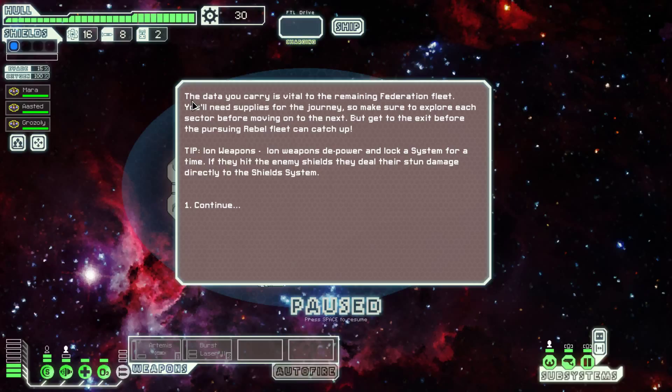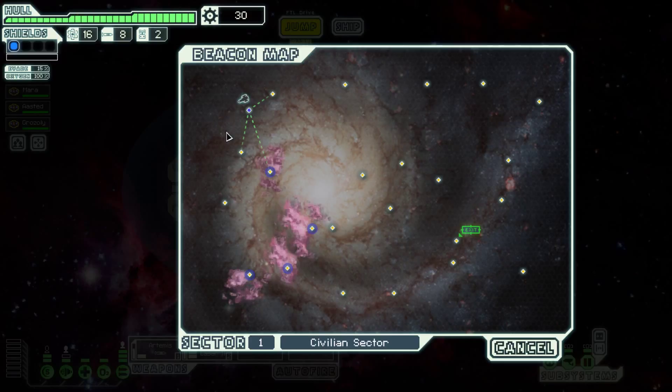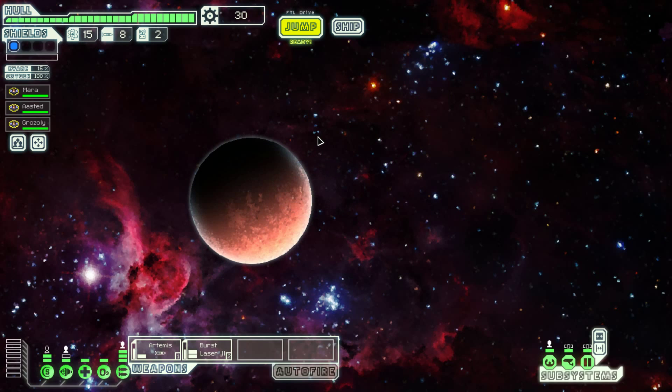I'm carrying vital data for the remaining Federation fleet and I need to find weapons and supplies and stuff. I'm just gonna always make sure that my weapons are ready and then we're gonna go. This is the traveling map — we're gonna make it from here to here, preferably in as few jumps as necessary, because the rebels will come from here and try to kill me. Let's get to this nebula and see what we can find.